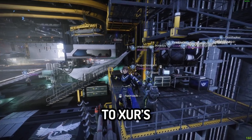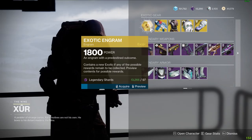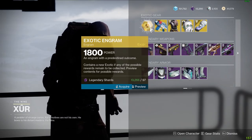Welcome back to the no-nonsense guide to Xur's inventory! Xur is in the tower hangar. When you go over to him, buy the exotic ingram because we need to burn our legendary shards.